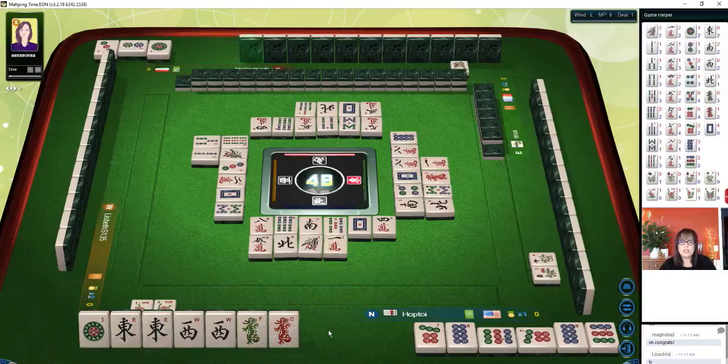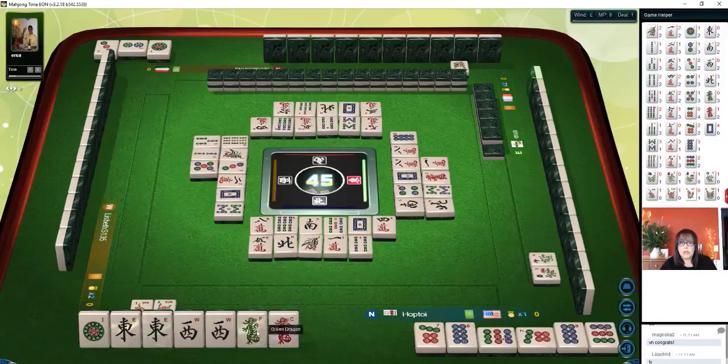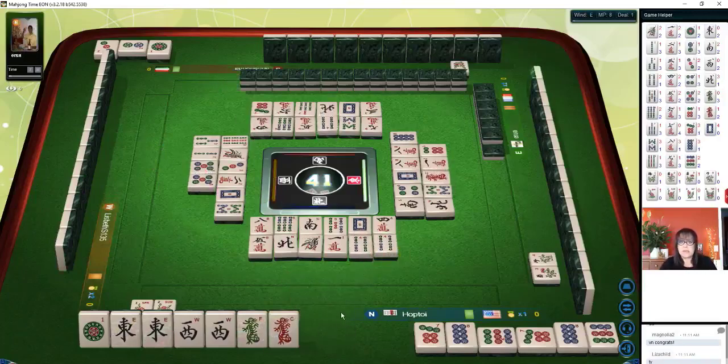For Mahjong competition rules, the goal is obviously to be the first player to win with an eight-point minimum. There's less emphasis on strategy because there are so many scoring elements — it's very challenging to figure out what your opponents are playing. So the emphasis is more on speed to mahjong than on playing a defensive game. If you can use process of elimination to discard defensively, then do it, but it's a bit hard to deduce what everybody is playing.